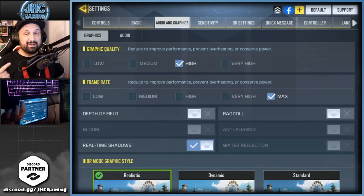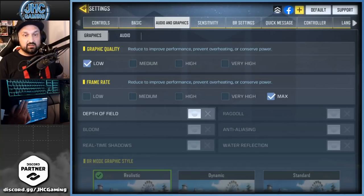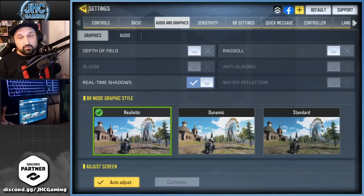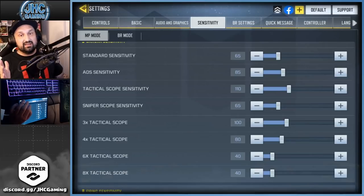For audio and graphics, it depends on your device, but definitely max frame rate if you can. Higher graphics is more fun to see all the details, but it's not necessary. If you want better performance and don't have a high-end device, go low graphics and max frame rate as high as possible. The frame rate definitely matters; the graphics depend on your device. I use realistic graphics, but it's personal preference.